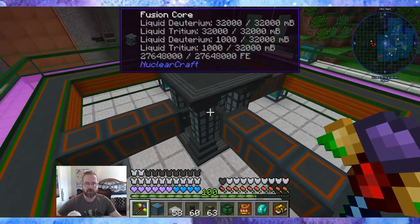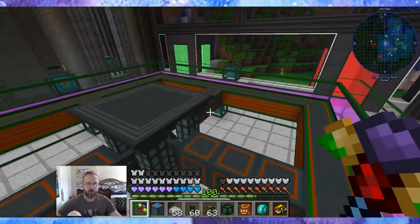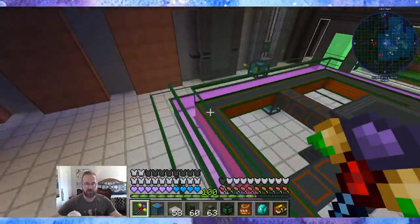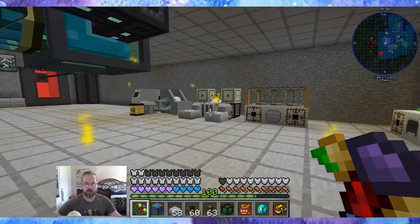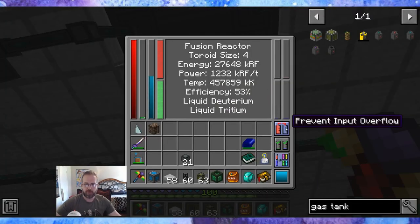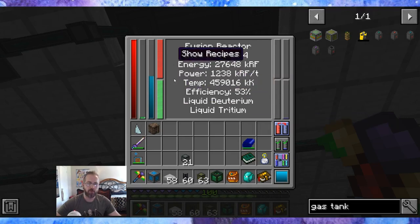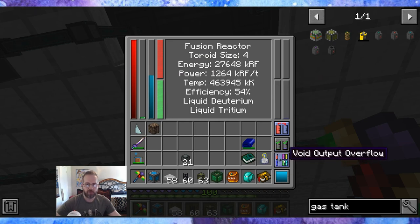What I did is I put down the fusion core, put down the fusion connectors, made the entire ring, and put down the power so that the rings have power. I can go downstairs and show you because it's up and running. I plugged in both fuel sources. The one important thing: I clicked the button 'prevent input overflow,' so it won't fill up both tanks with the first fluid you plug in — it put liquid deuterium and liquid tritium in opposite tanks. Then I learned my lesson and also clicked 'void input overflow,' so any extra helium won't make the machine stall — it'll just void it.